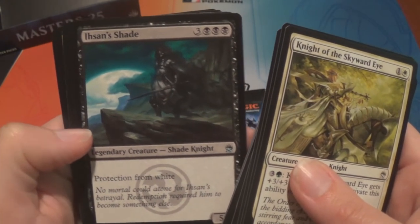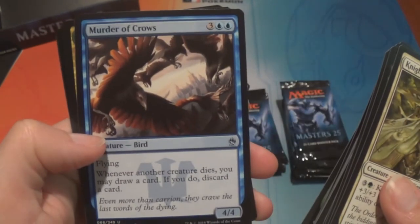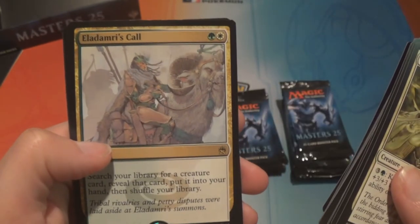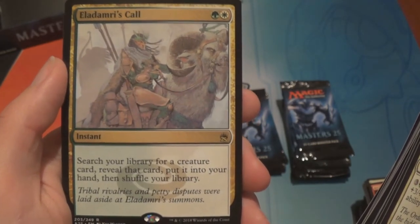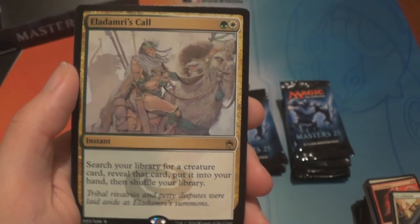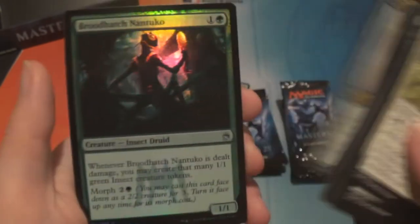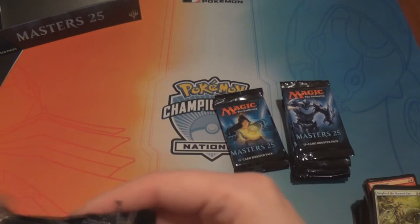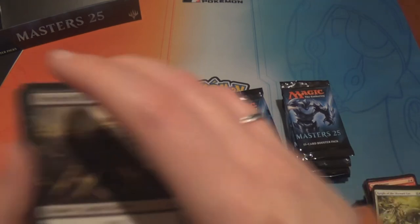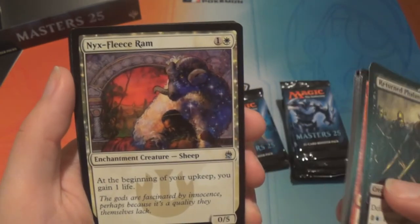We have Ichorid's Shade — I don't know how you pronounce that — Ichorid's Shade, Regrowth, Murder of Crows — that's clever — and Eladamri's Call: green and white, search your library for a creature card, reveal it, put it into your hand, then shuffle your library. And a foil Broodhatch Nantuko — I don't like that guy.